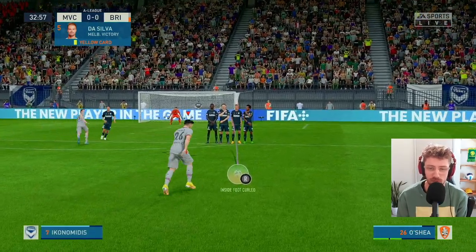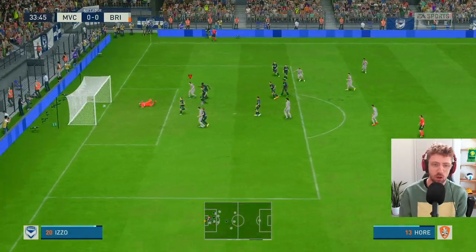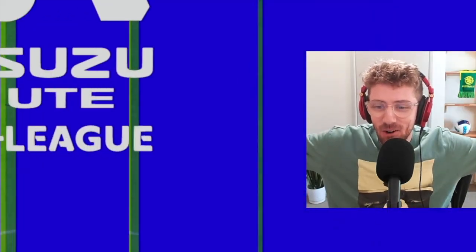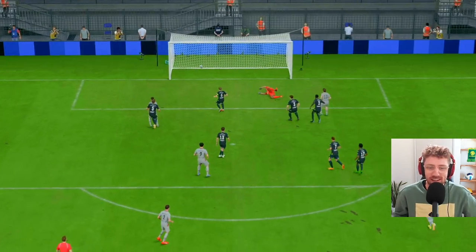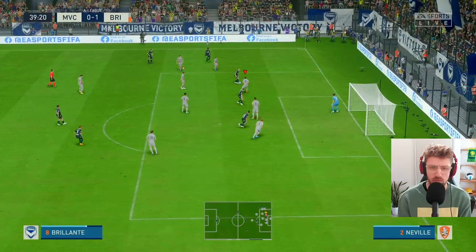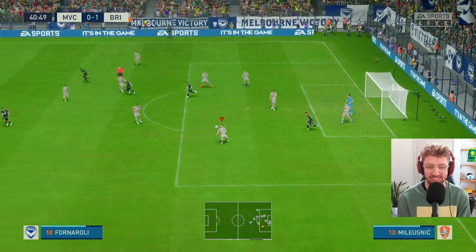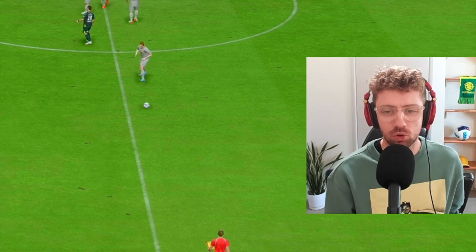We've got a free kick opportunity. I'm not good at free kicks in FIFA — Jay O'Shea hits the wall but it's still on. Chance — it's in! No offside, flag stays down, Brisbane score! And it's Henry Hall — the free kick came off the edge of the wall, headed forward, and the Victory defense fell asleep. 1-0 to the Raw, away from home. Victory push inside the box, shaky defensively, Courtney Perkins just gets it away. That'll be halftime — Henry Hall with the goal for Brisbane Raw.